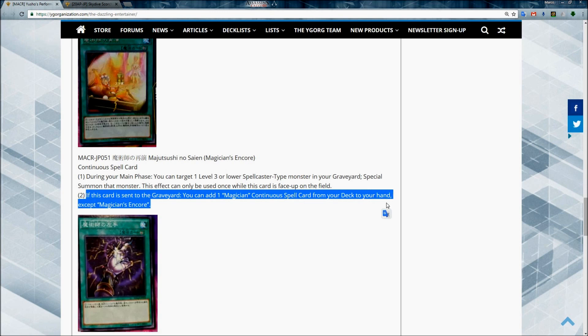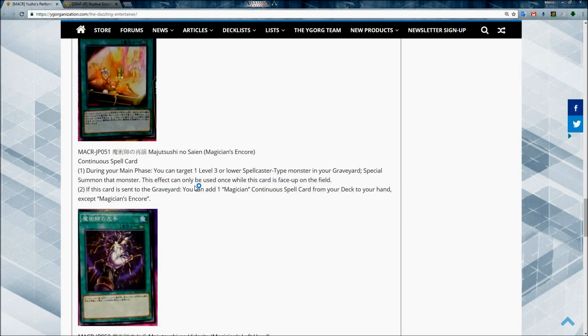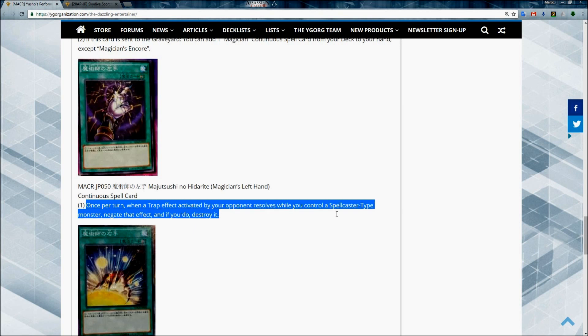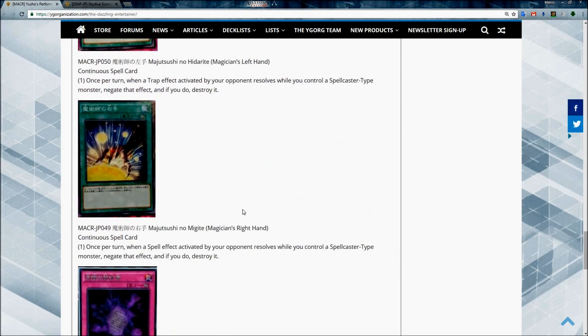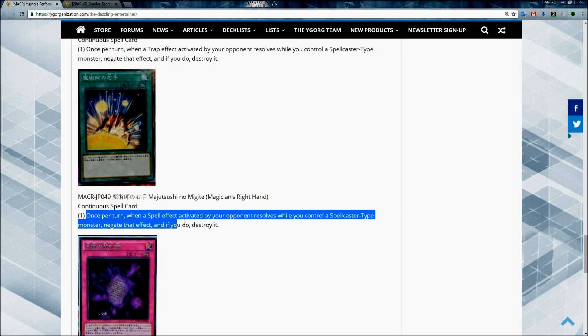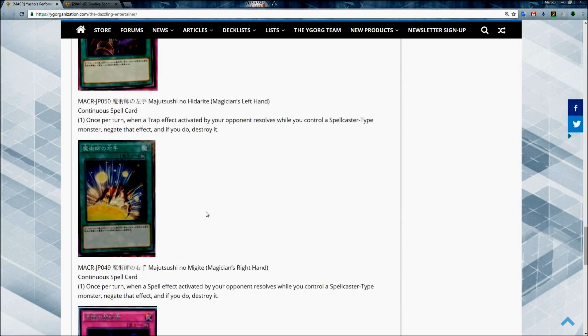Then we have the Magician's Left Hand, another continuous spell card: once per turn, when a trap effect activated by your opponent resolves while you control a Spellcaster-type monster, negate that effect and if you do, destroy it. Then we have Magician's Right Hand, another continuous spell card: once per turn, when a spell effect activated by your opponent resolves while you control a Spellcaster-type monster, negate that effect and if you do, destroy it. These two cards together are really amazing.